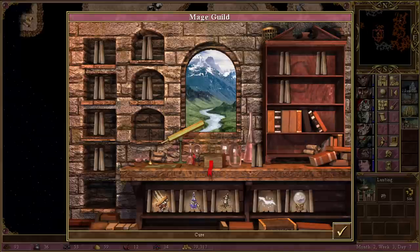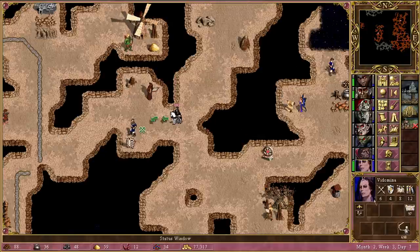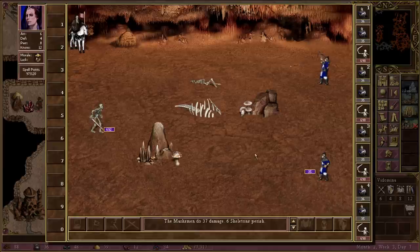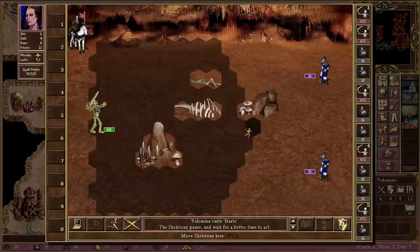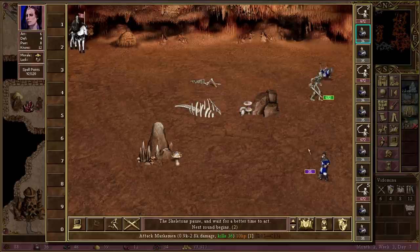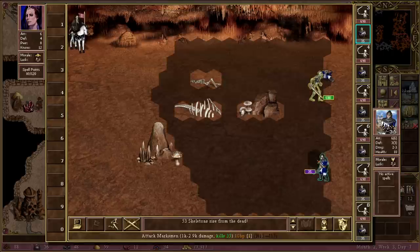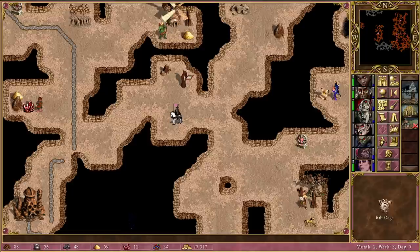This fight should be fine. 161 losses expected — maybe should have gone for multiple stacks, especially with mass haste, but I'm banking on Animate Dead bringing enough back. It raises 53, then we kill these off — no losses, 53 back. We've got the ribcage for another plus two spell power, which makes our Animate Dead stronger. Thant's Animate Dead specialty specifically makes it better on low level units, so it's actually extremely good with skeletons.